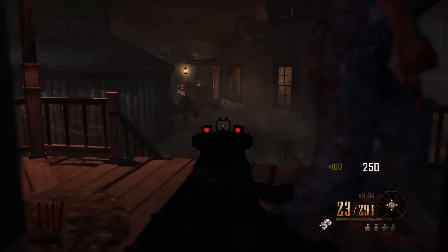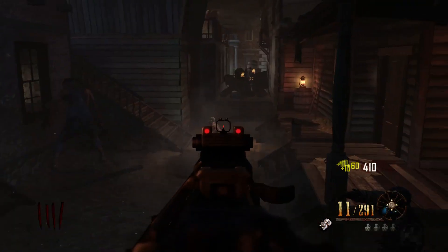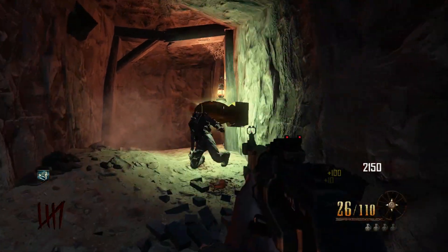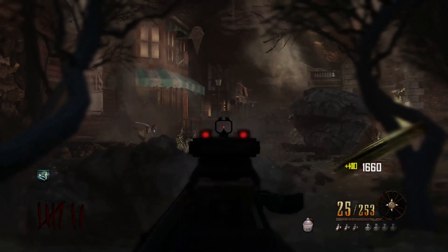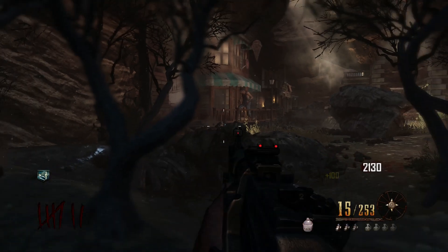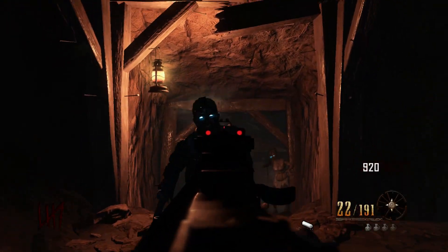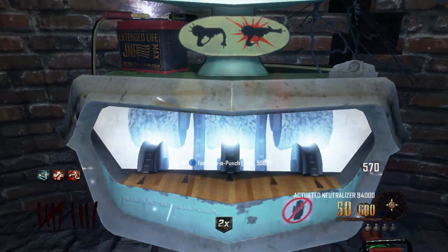Black Ops 2. Both in zombies and multiplayer, the AN-94 is one of the best guns you can use in Black Ops 2, so you'd think upgrading it will put it up there with the best of the best — and you'd be right. The AN is almost a must-have in a game of Black Ops 2 zombies. If you're playing on the Buried or Die Rise map, the AN is available to buy off the wall so there's no RNG involved in getting it, and you can buy ammo off the wall too in case you get low. The AN before its upgrade is a solid choice even at later rounds, with its high damage, accuracy, and fire rate. When you do Pack-A-Punch it, it turns into the Actuated Neutralizer 94000.